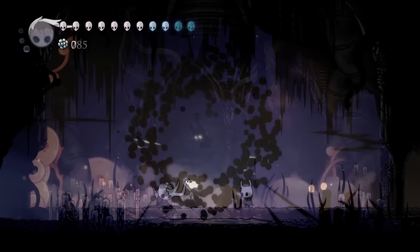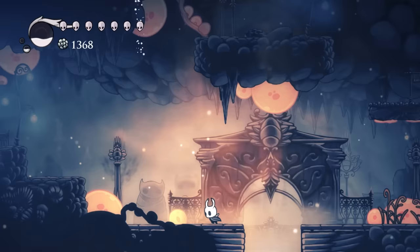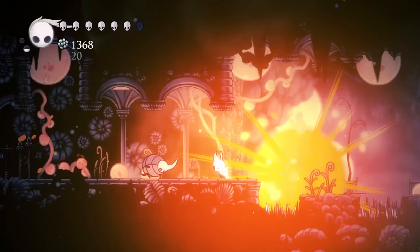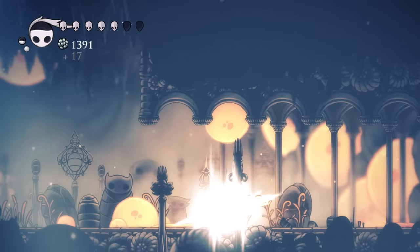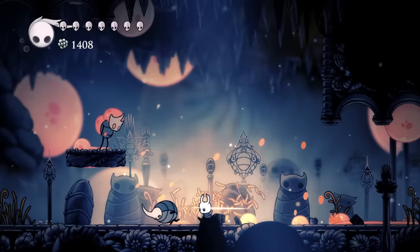While Hollownest has its fair share of history, something that's been quite consistent throughout most of it has been the mentioning of a widespread infection. This infection is why Hollownest is in the shape that it's in. Something you may have thought about while exploring the kingdom is why everyone's trying to kill us. Are they simply protecting their people? Are their minds overcome with an infection that regressed them back to their old thoughtless states before the Pale King's arrival? Well, that's what we're going to find out. While the game never tells you to search for clues about the infection, there are enough things that showcase or talk about it that it's hard to ignore.